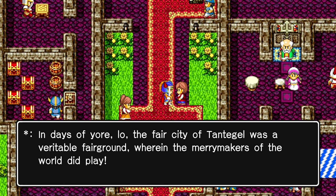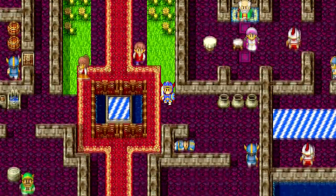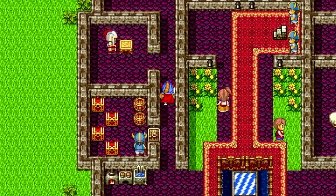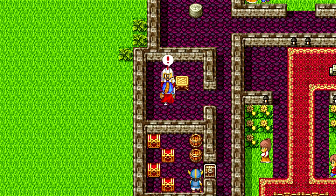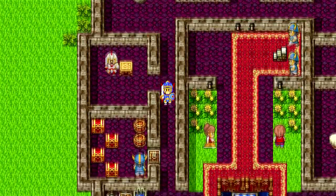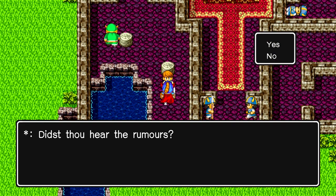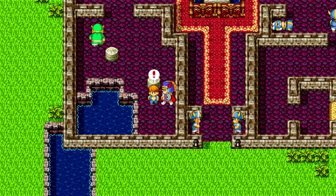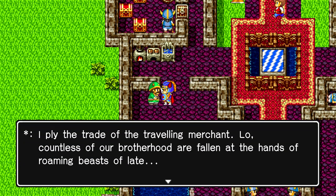Tantagill Castle was once a fairground — a very peaceful place — and now there are lots of enemies and monsters everywhere, so it's kind of post-apocalyptic. You can't get in without keys. An NPC tells me I should hone my skills by battling beasts. The way this game is designed, characters talk and tell you where to go — you have to listen to clues and piece things together. It's like an adventure mystery RPG.